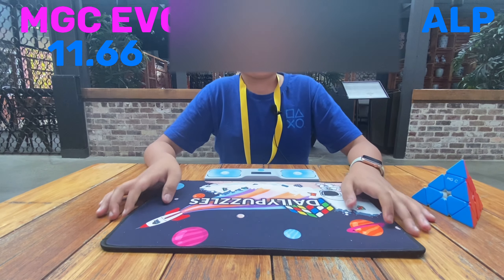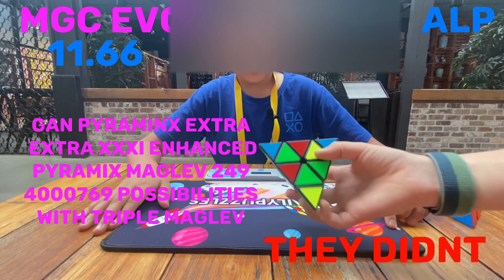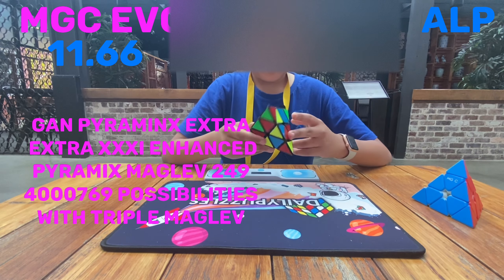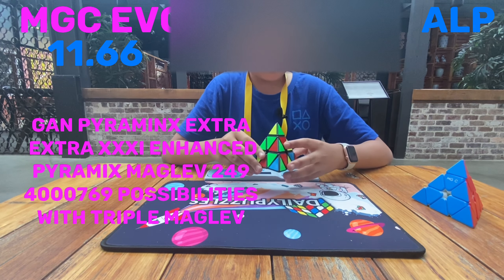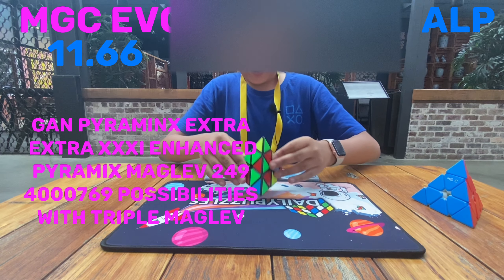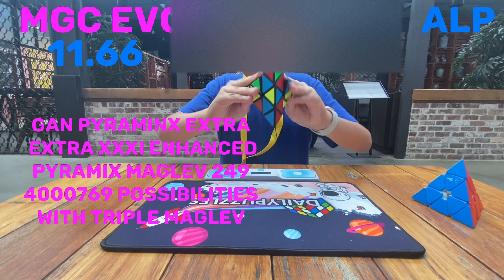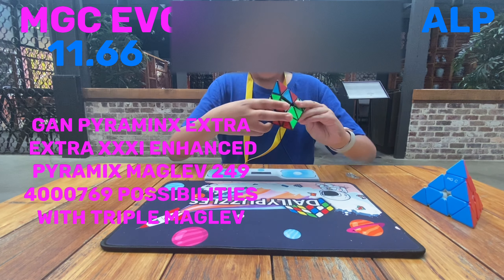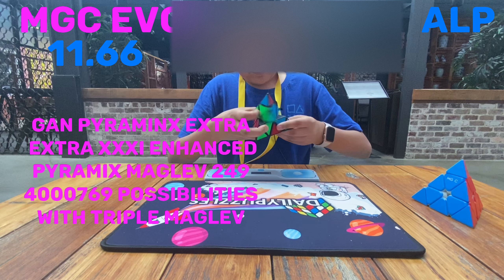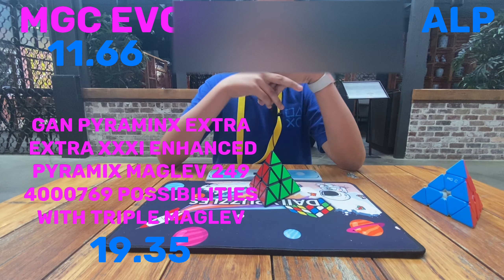Now I scrambled it — the GAN that got sent to me. It's the brand new GAN Pyraminx Extra Extra Triple XI Maglev 24-9 Enhanced Pyraminx. It's got 4,769 possibilities to tension the settings. You may solve. Oh my god, I mean it's stable. I got a 19.336 — oh my god, it's stable!